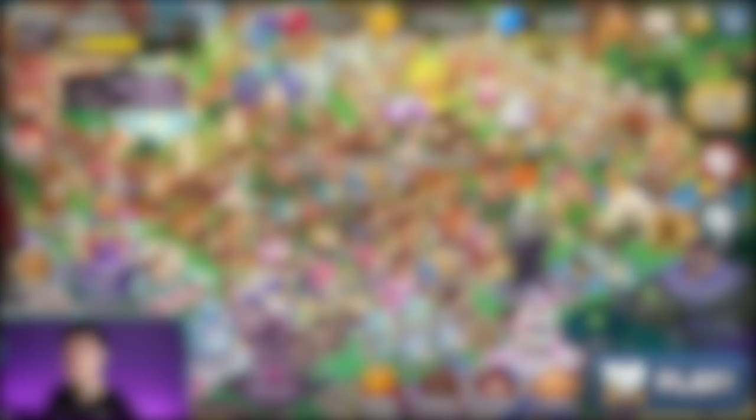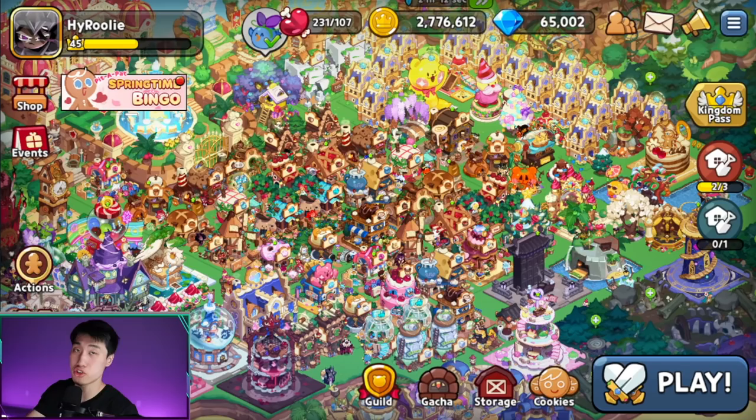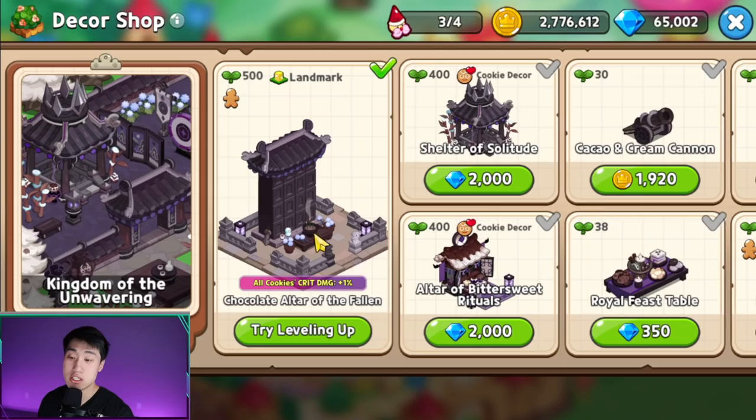I'm going to tell you exactly why you should be building this landmark. To find it, go to the bottom left-hand corner — there's a Sugar Gnome that says 'Build.' If you click on it, you'll see the new landmark series, the decor set called Kingdom of the Unwavering. Click on that and you'll see the new landmark: Chocolate Altar of the Fallen.